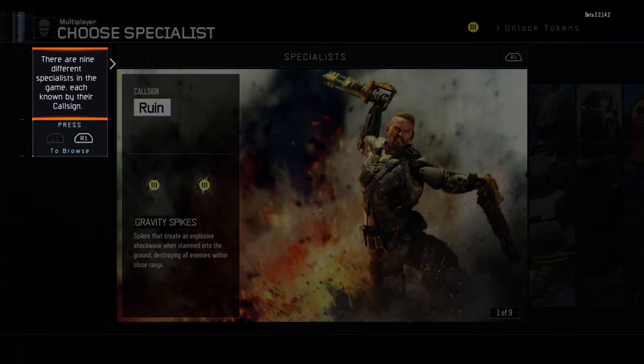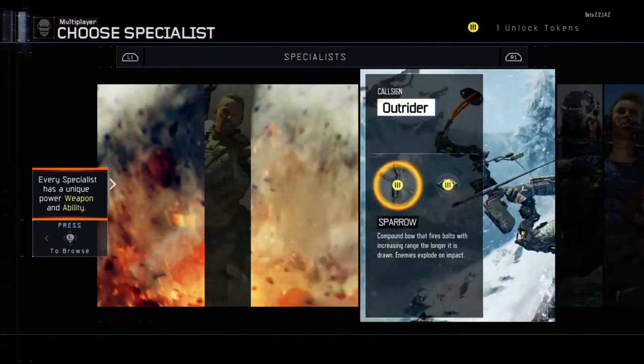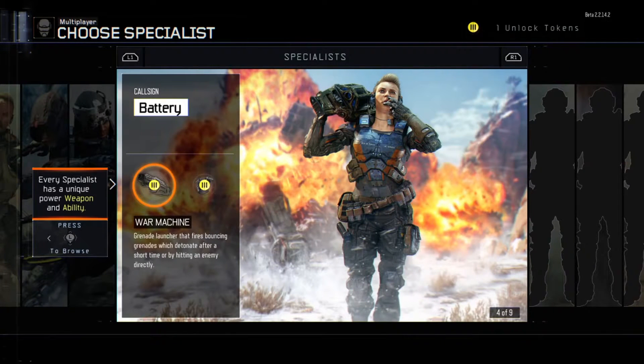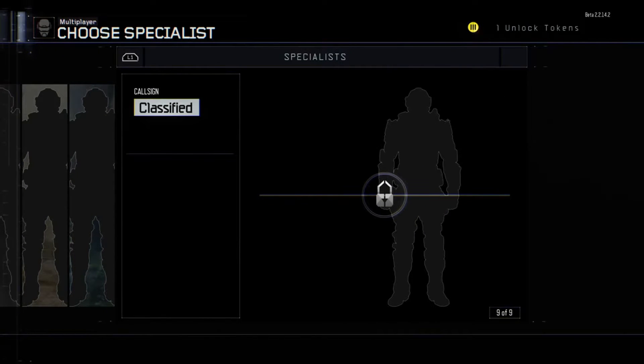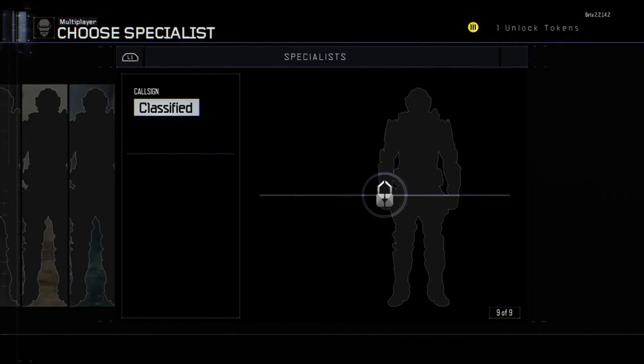There are nine different specialists. We have Ruin, Outrider, Profit, Battery, and some other ones we don't have access to cause they're locked for now. Reaper sounds interesting. And we have an unlock token.